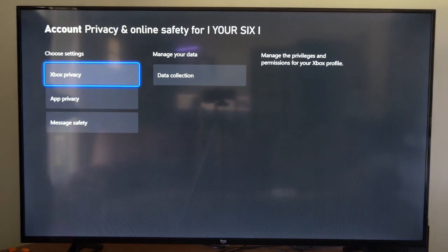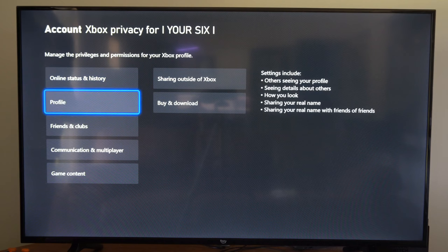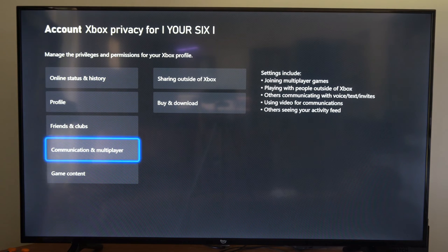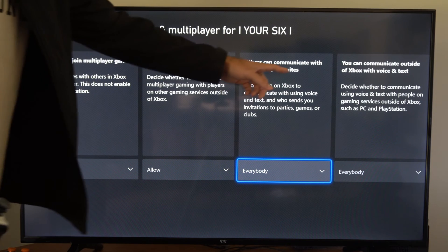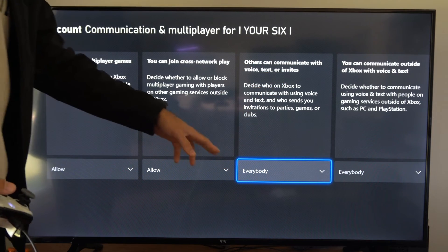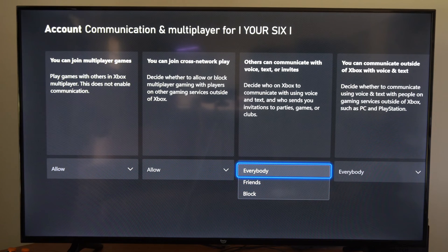So let's type this in, then go to Xbox privacy right here, then go to view details and customize, then go to communication and multiplayer, then go to the right and go to where it says others can communicate with voice, text, or invites. Go ahead and set this to friends or block and you should be good to go in terms of receiving random invites from people you don't know.